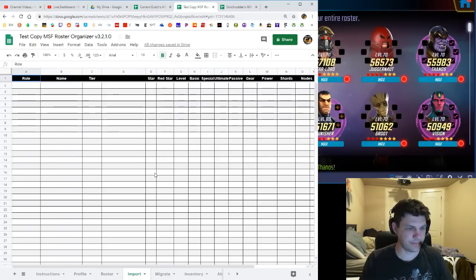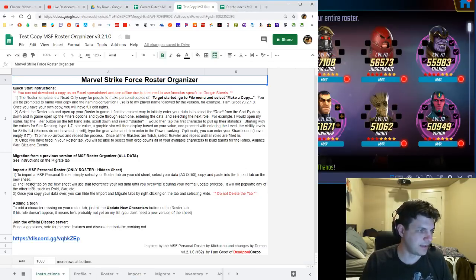One of the things they've added is an import feature. It's basically a blank hidden sheet. Most people only need it once, coming in from the old version. You can see the columns are role-named and everything matches up. In the instructions it says: migration from a previous version — go to the migrate tab, import your MSF personal roster, use the hidden sheet, and copy-paste into the import tab.